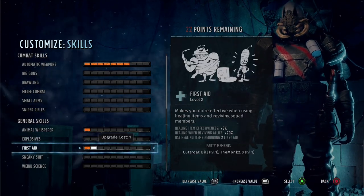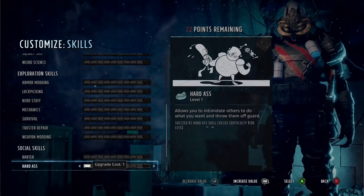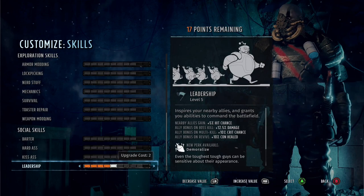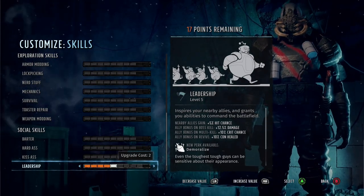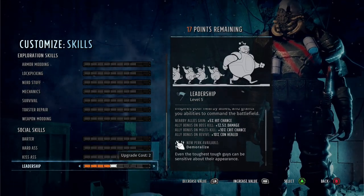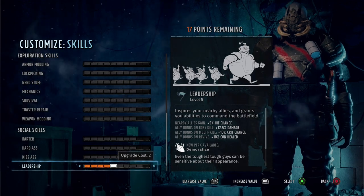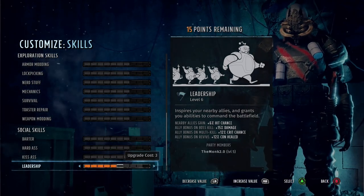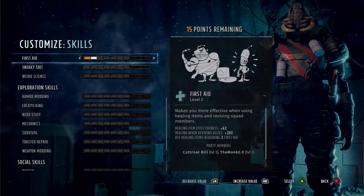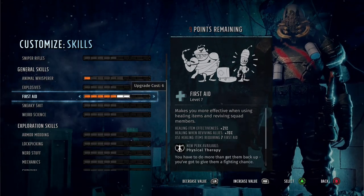For spare points I like to have one point into Animal Whisperer — it lets him have a companion and an additional buff. Whatever you do with the other skill points is up to you, but remember this is your leader build so definitely put points into Leadership. I'd say five points into Leadership is enough to get you through the entire game — it gives you a really nice radius of characters you are buffing and nice bonuses to heals as well.